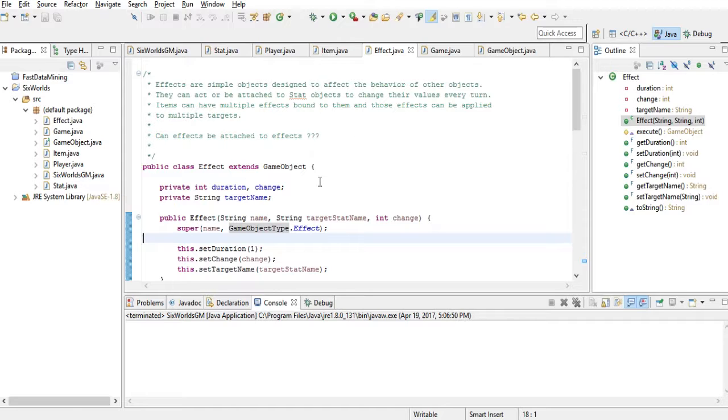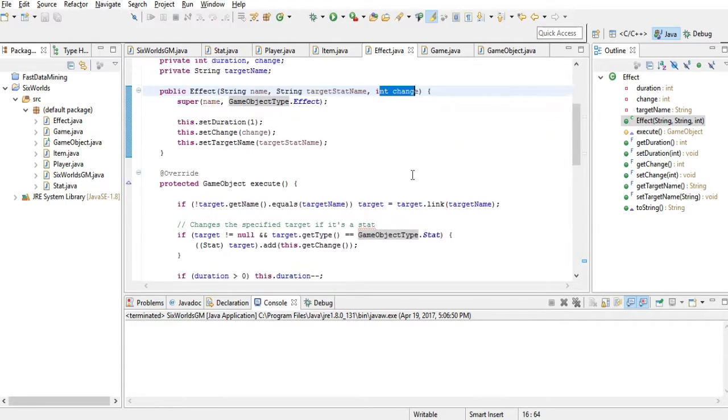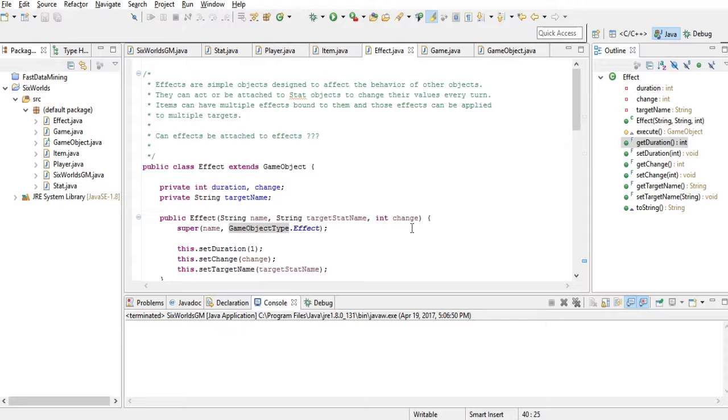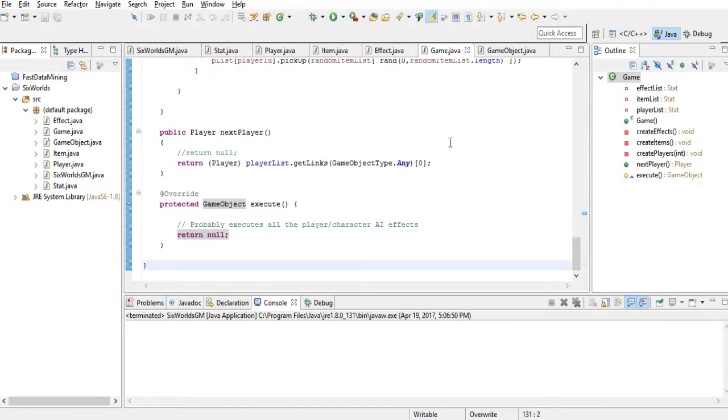For the Effect class I made it very simple, though I think it's going to get a lot more complex in the future. An effect is basically an object with a name, a target name, and what it's supposed to change. Effects are specifically created to change stats. For example, a Healing Factor effect would be named 'healing factor', affect a link called 'health', and change it by some positive amount like two. I also added support for duration, so potions can have effects that last longer.